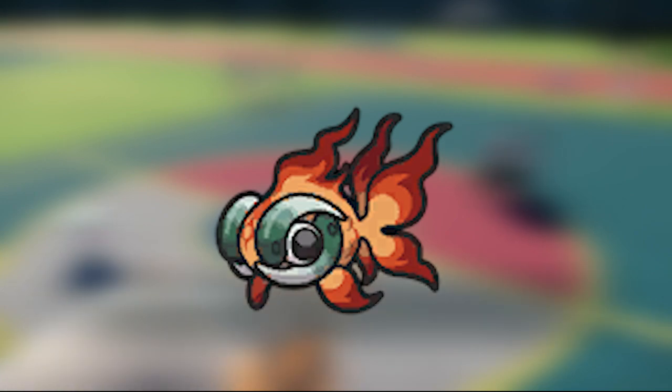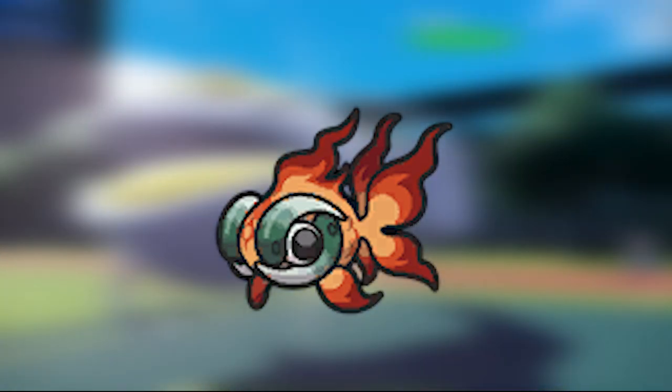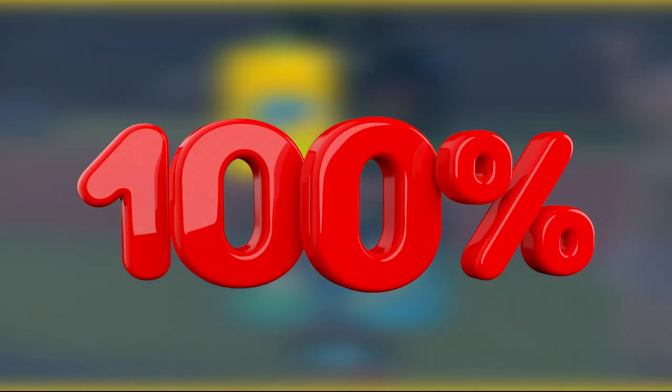Also, paired with Terastallizing, Chi-Yu can Terra into many different types to cover its weaknesses. Being able to Terra Fire and click buttons is insane. Lastly, this Pokemon could 100% make it onto anyone else's top 5 list. However, I hate this Pokemon with a passion — I do not enjoy this Pokemon.